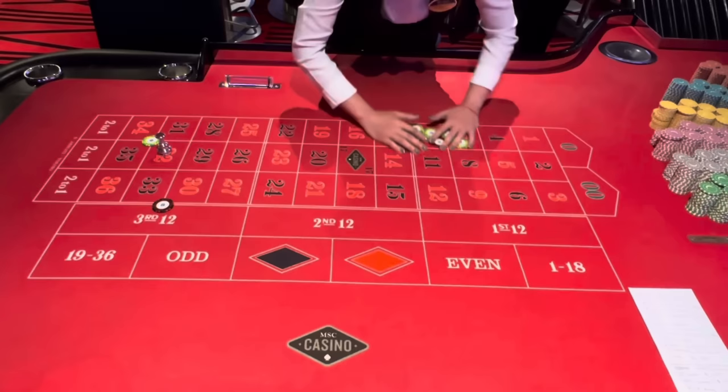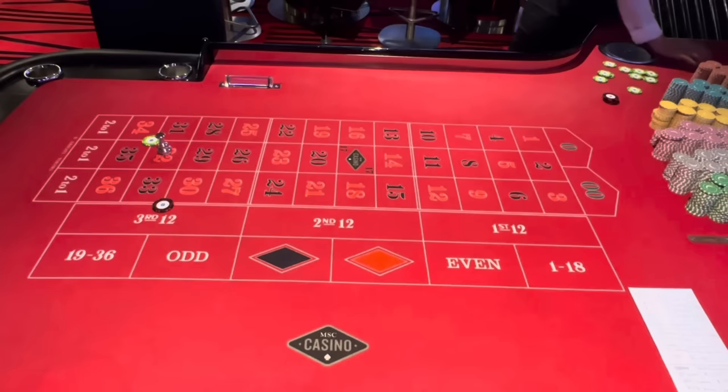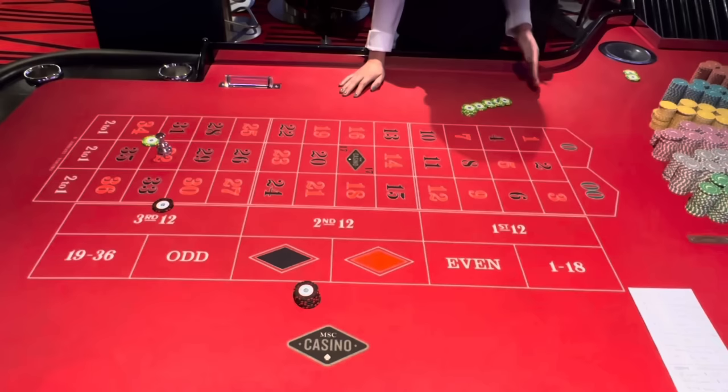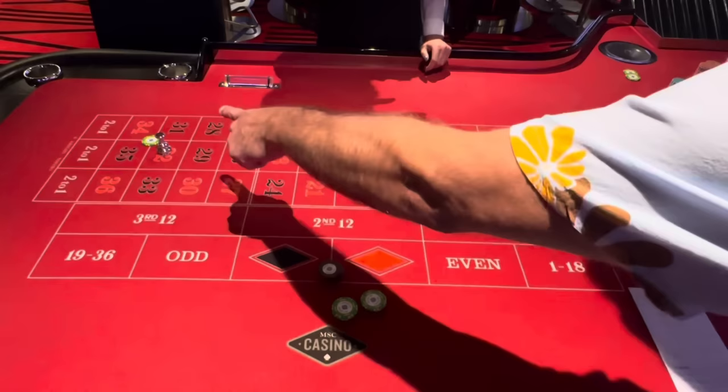All right, $32. So we win $50. So we've got seven bets counting up — that's $800 plus that one, so that's $825. So we won $50, and we'll re-bet that.